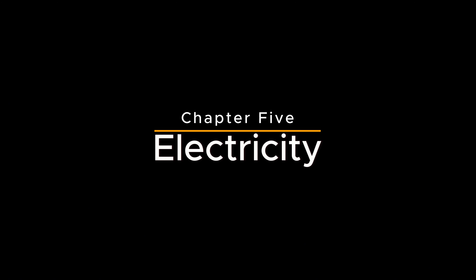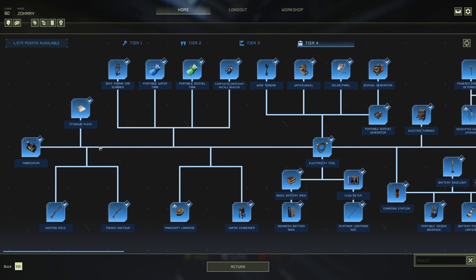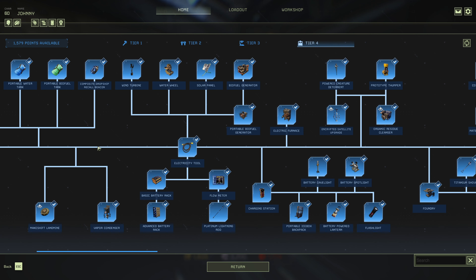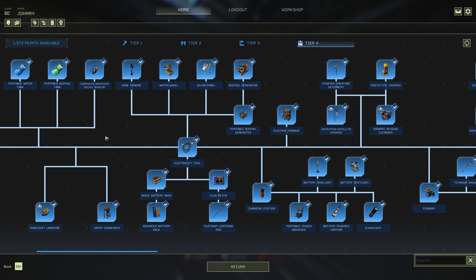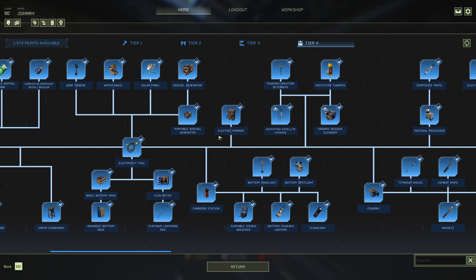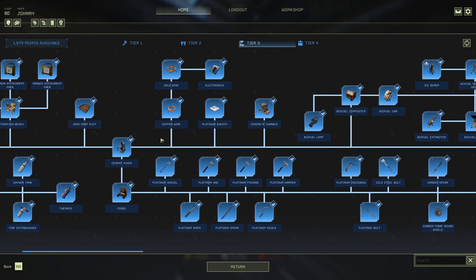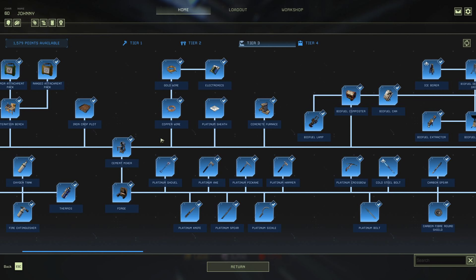Chapter 5: Electricity Network. The electricity network represents the pinnacle of resource management in Icarus, unlocked in Tier 4. While it requires a significant investment of resources and effort to set up, the electricity network powers the most advanced and efficient machines, benches, and devices in the game. The key component in Tier 4 benches and devices is electronics, which require a substantial amount of gold, copper, organic resin, and epoxy to craft. Getting your electricity network up and running will be a complex and challenging task, but the rewards are well worth it.